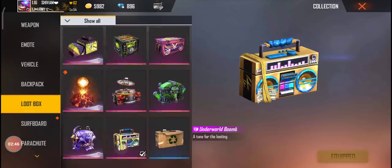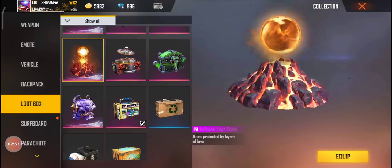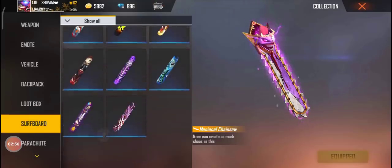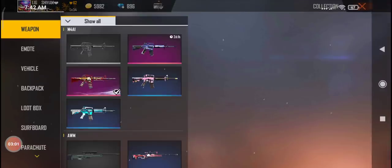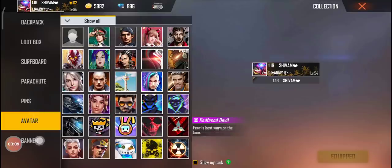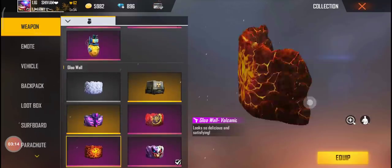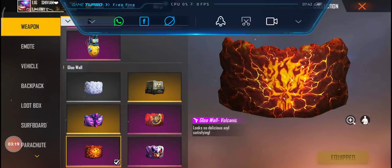Now I'm going to show you. If you are new, subscribe and hit the bell notification. This is my loot box skin - it looks good. This is my skateboard. Now I'm going to show you the pan - the pan is also a skin. I'm going to show you the wall. The wall skin is great, it's a nice skin.